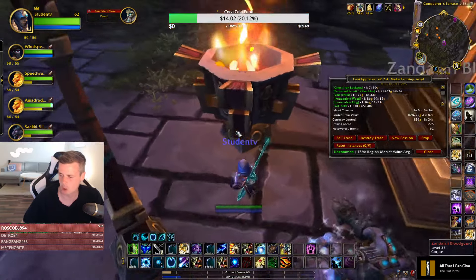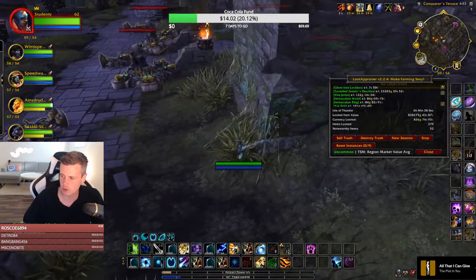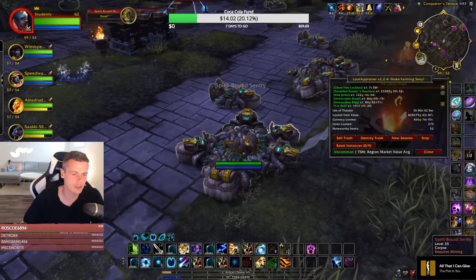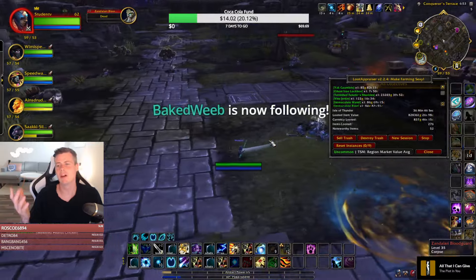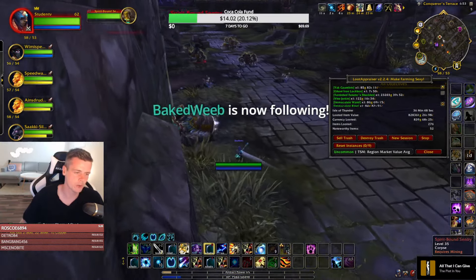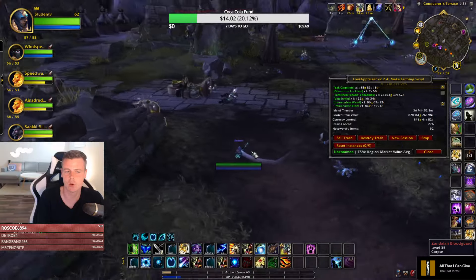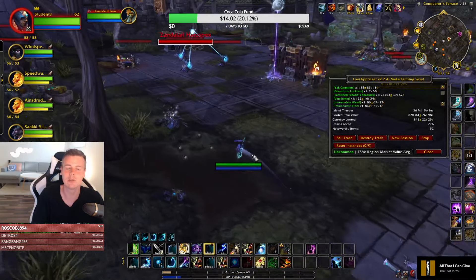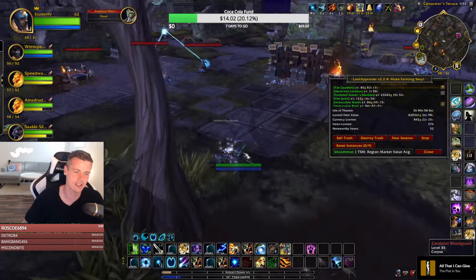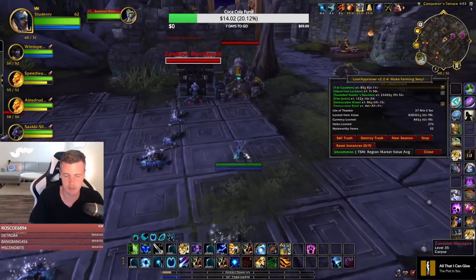The Warband Bank doesn't work properly for some people — someone put something in it, logged out, and can't see it. If it's a unique item it will be hidden — keep that in mind. For example, if you put a Sealed Tome of the Lost Legion into your Warband Bank and then log on to a character that already has one, one of them is going to be hidden. You need to log back to the original character.